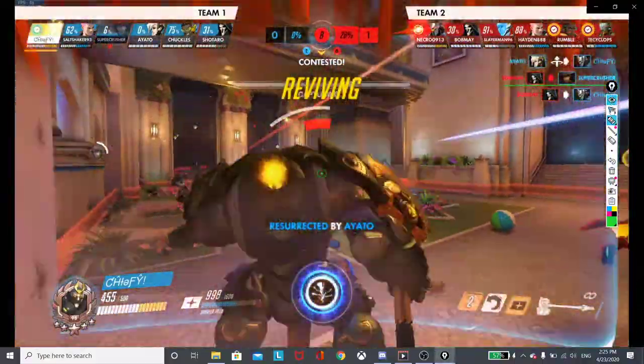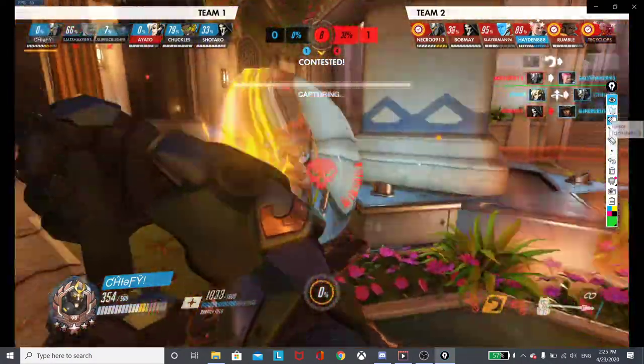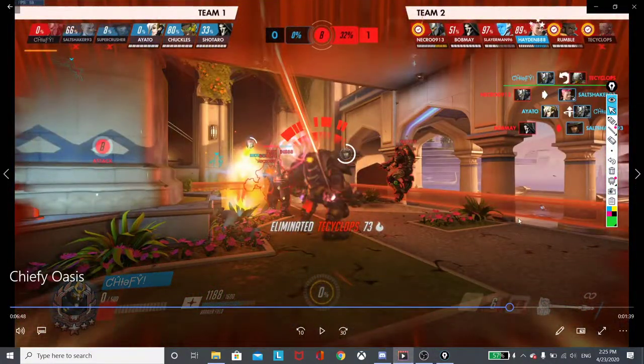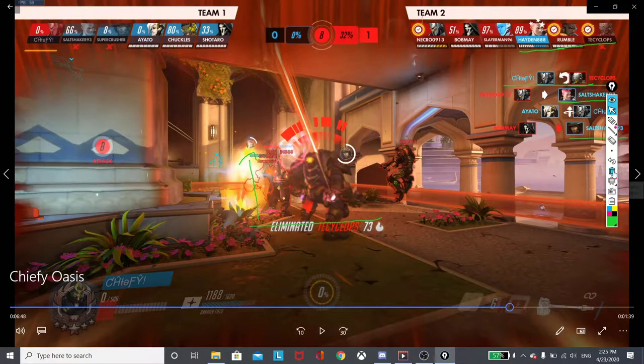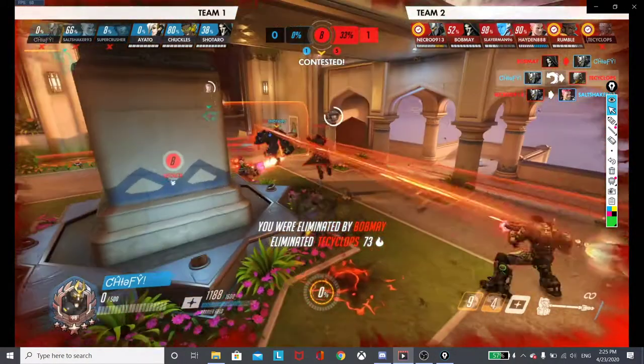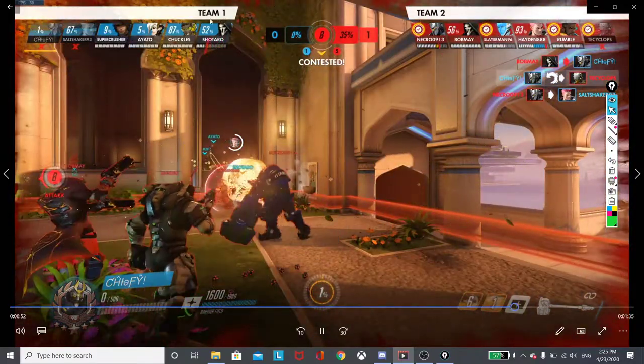That was a well-planned shatter. He saw GP charge into this room, so there was no shield in front of Rumble, Tayson Cyclops, or Hayden. The problem is the rest of his team is dying - Salt Shaker is dead, Supercrusher is dead. They already used rez, so they get one kill back. But GP is going to go down very fast without the support of the rest of his team. As you can see there's only three of them left.